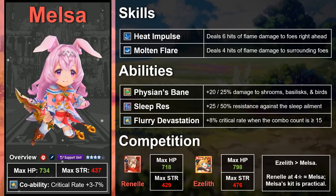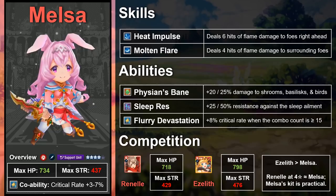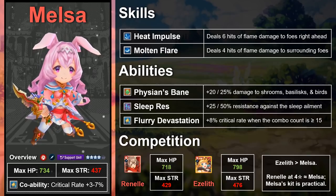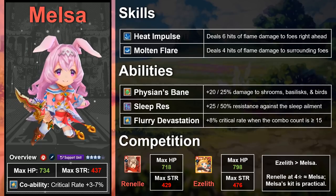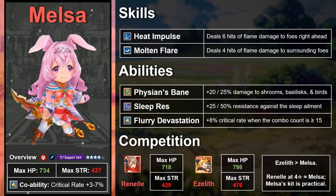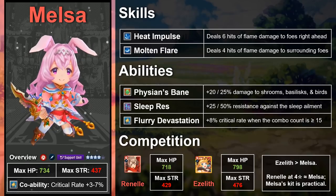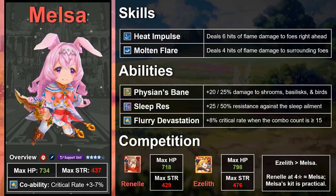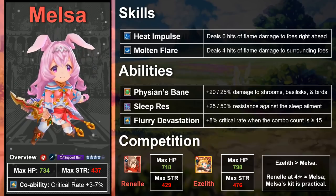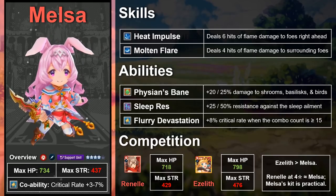When compared to Melsa, as a gacha 5-star, Ezalith has higher stats, a stronger co-ability, more sleep resistance, access to a third ability without promotion, and arguably a better, more all-purpose kit. If you already have Ezalith, there's almost no reason to use Melsa, unless you really have resources to throw around and just love her character. You technically could include both on your Flame team, which might work decently during the raid, but you'd generally be better served by filling Melsa's slot with an adventurer who offers your team a different co-ability.